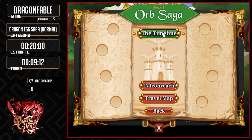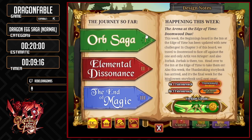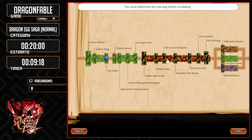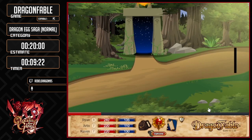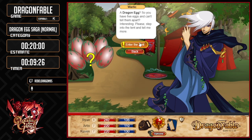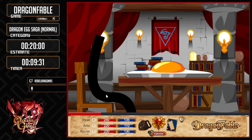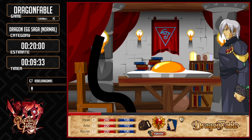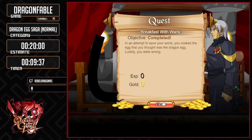Now we're going to go back in the book — Orb Saga, timeline. That's the wrong one. Orb Saga, timeline, we need to go to breakfast. Just pressed the wrong one. Here's Warleg. Warleg's a wizard. We're going to enter his tent and watch the cutscene where he speaks to us about the egg, and then he's going to make a giant fried egg for us.